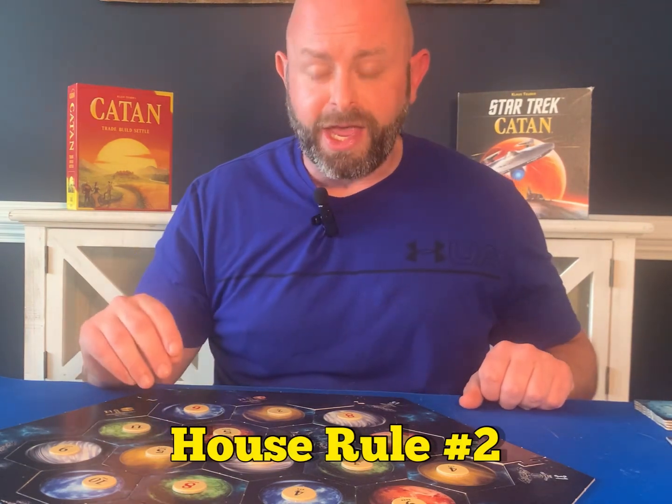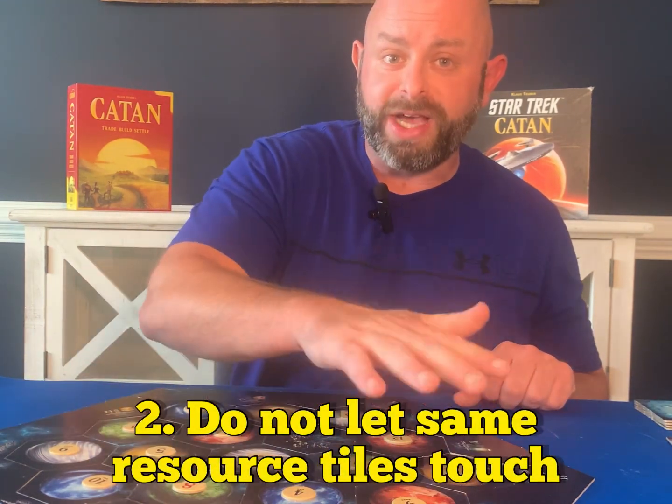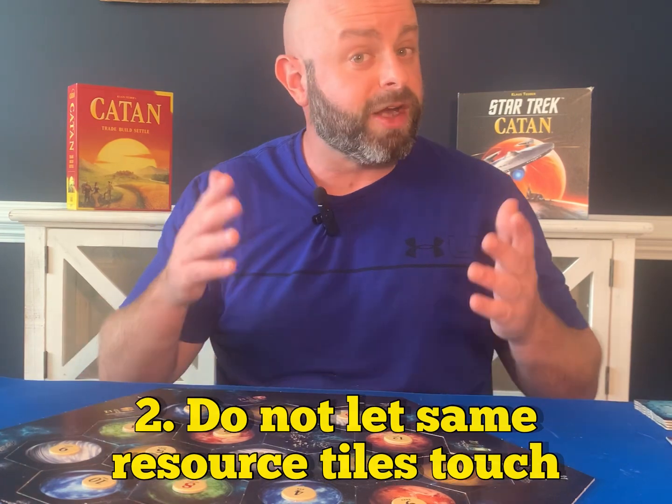House rule number two: whenever you're setting up, do not let the same resource hexes touch each other. This is not an official rule in Catan, but it's something we've found makes the game a little more stable and interesting. It does not allow the first player to pick the absolute best spot on the board — it spreads everything out and makes it a lot more fun overall.